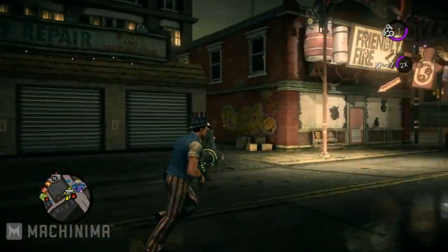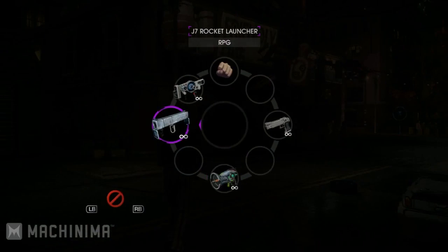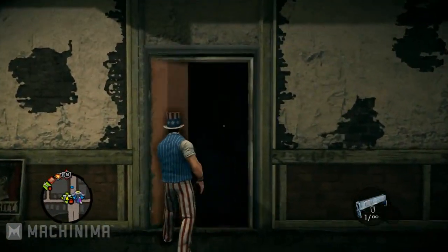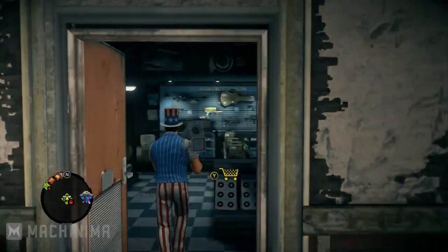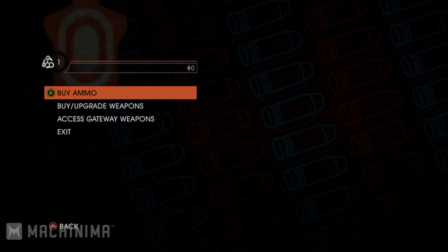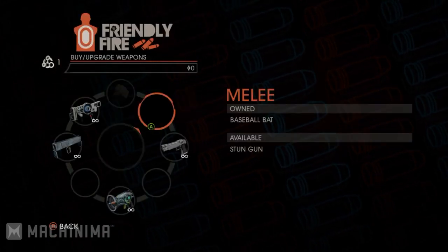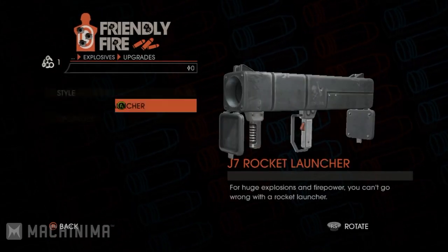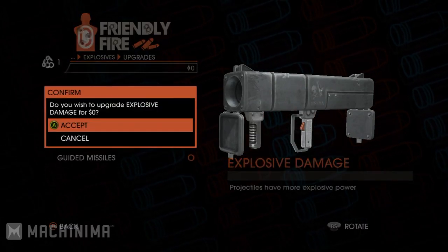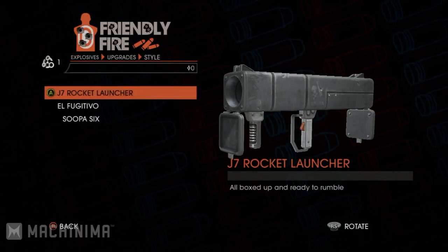Next we're going to introduce weapon customization. Customization has always been a major feature of Saints Row games in the past, and we've decided to extend that into the weapons now as well. So here you're going to see us take the rocket launcher and we're going to be able to upgrade this weapon. In Saints Row 3 we introduced weapon upgrades and people really enjoyed that. But in Saints Row 4 we wanted to take it the next step by giving players the opportunity to customize the look of their weapon.